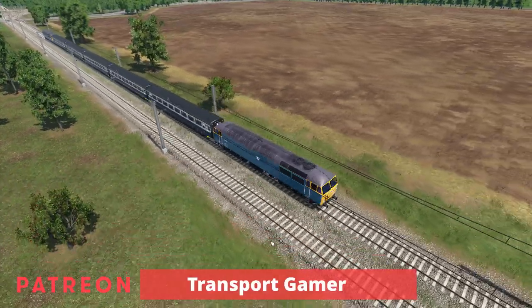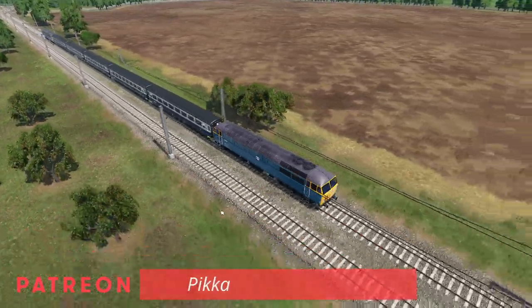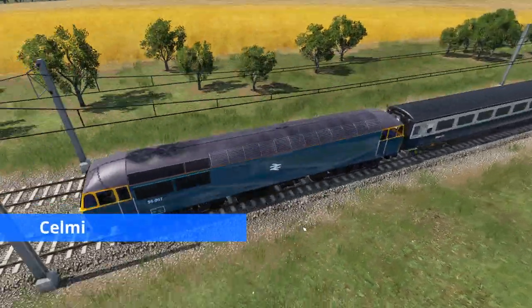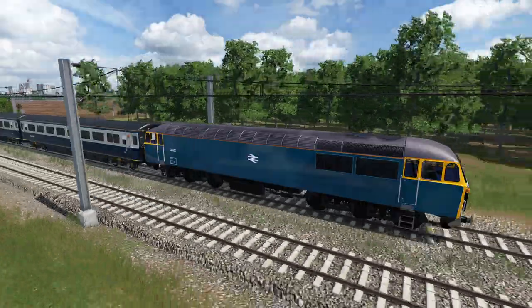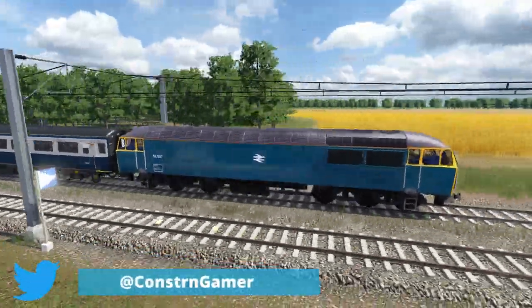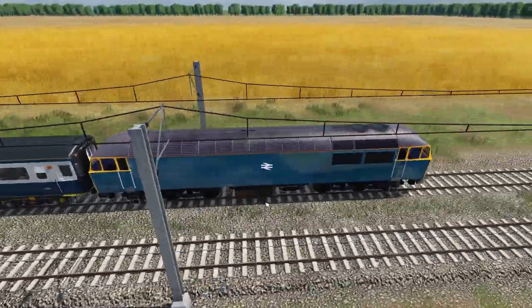We're starting with this Class 56, this is by Selmy. He's a newcomer to the modding scene and this is his first mod, which actually looks pretty good for a first attempt — it's not too bad at all. It's got the cab, it's got the driver. Not sure if the sounds are custom or just a generic diesel sound from the Transport Fever library, but even so it's still a pretty good mod.